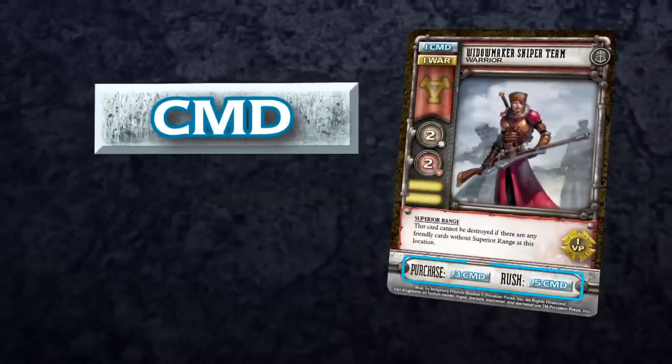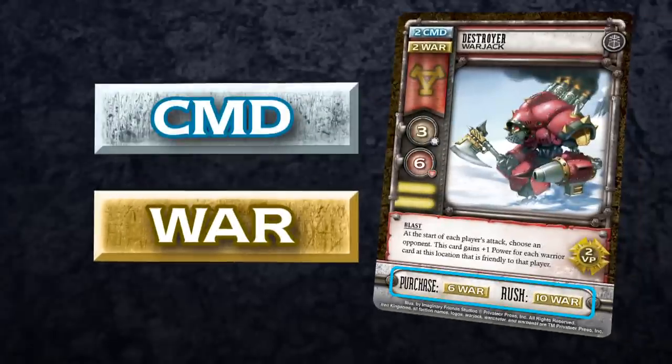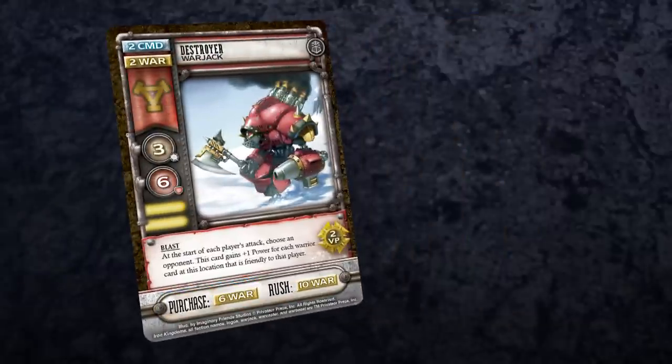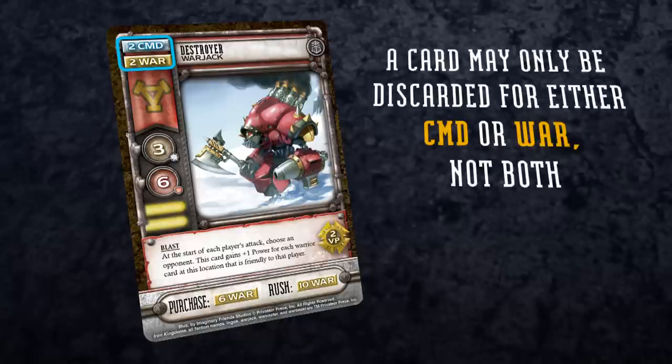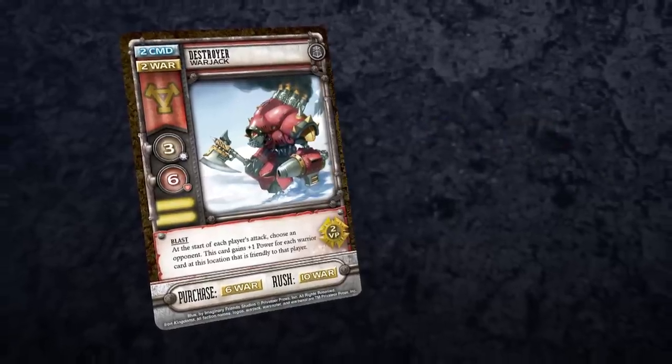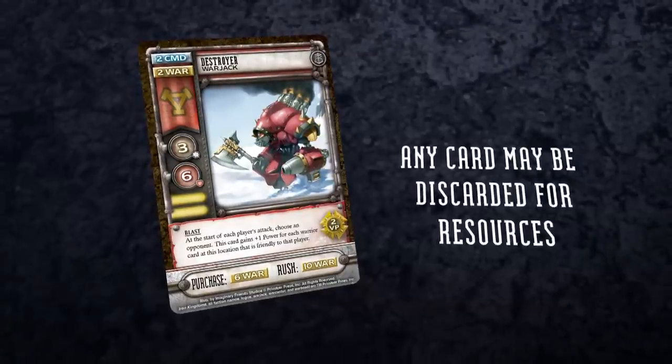The first resource type is Command, primarily used to purchase, rush, or deploy Warrior cards. The other resource type is War, primarily used to purchase, rush, or deploy Warjack and Warbeast cards. When purchasing, rushing, or deploying cards, a player can discard each card in his hand for the Command or War value shown on the card. A card can be discarded for only one of the two resource types. Note that cards do not need to have the resource card type in order to be discarded for resources — nearly any card can be discarded for minor resource gains.